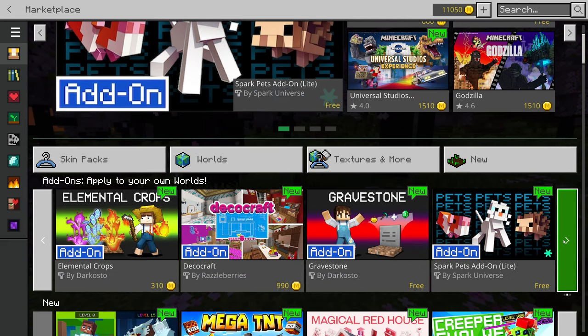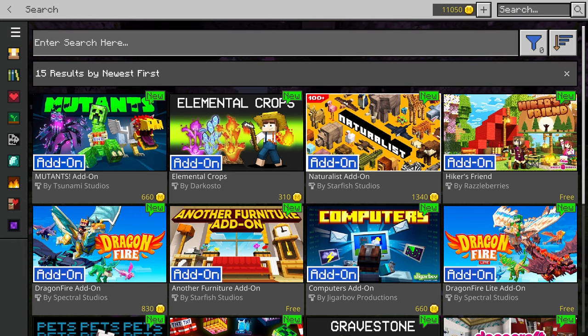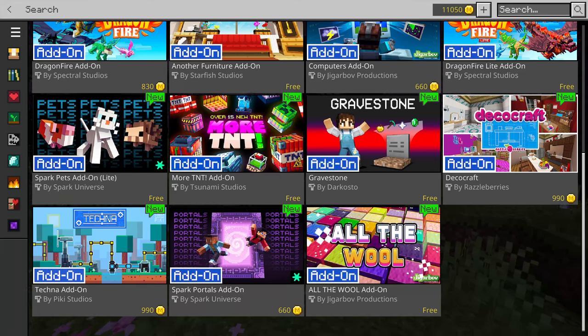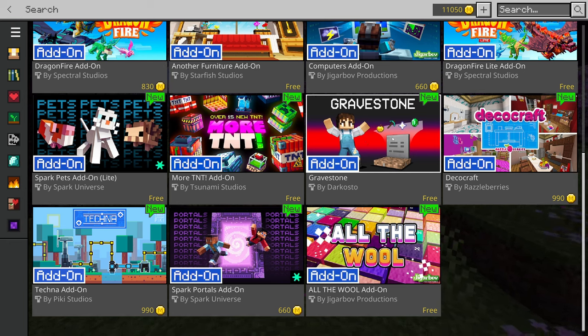Now we have add-ons. If I go to the add-on category and click 'See All', we actually have a lot of add-ons we can utilize on existing or new worlds. A number of these are actually free right now, which is really neat. There aren't many add-ons here because today is day one that they're available, and I don't know how long the free ones will stay free or how many will continue to appear in the free category.